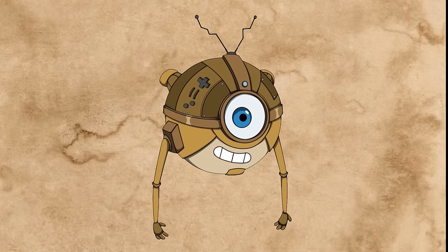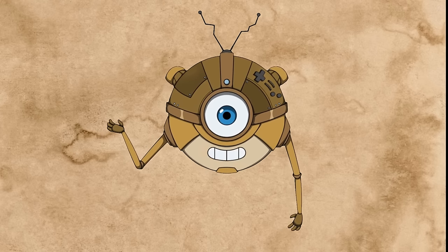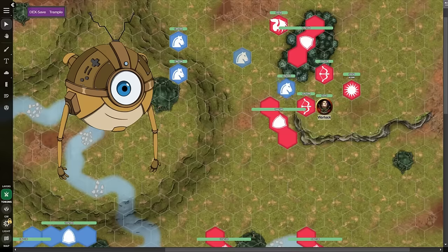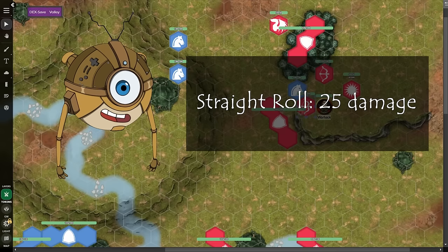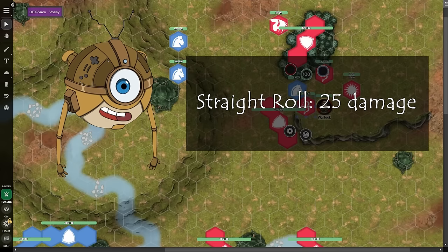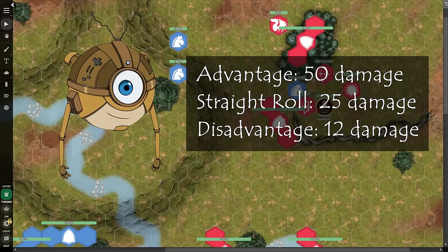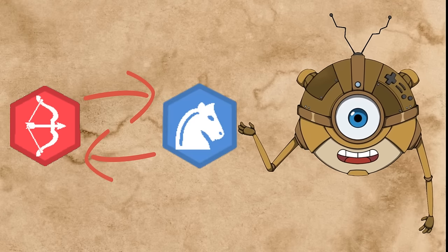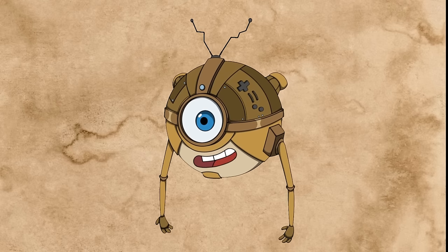Another aspect of D&D this system needs to account for is the speed of play. In combat, players generally want nothing more than to get back to the part where their character is doing something. So any time we spend moving battalions around is time our players aren't moving their characters around. The first measure I've taken to make mass combat go much faster is: when a battalion attacks another battalion, we don't roll anything. The attack hits and it deals average damage. If the attack had advantage — usually caused by something a player character did — it deals double the average damage instead. If it had disadvantage, it deals half. Just doing this halved the time it took to run mass combat at my table.